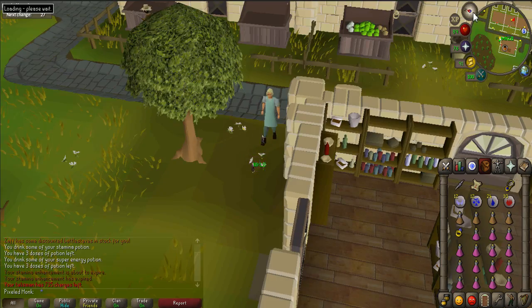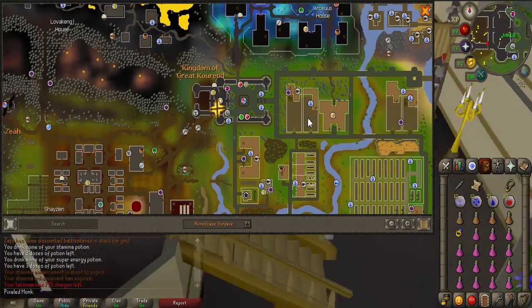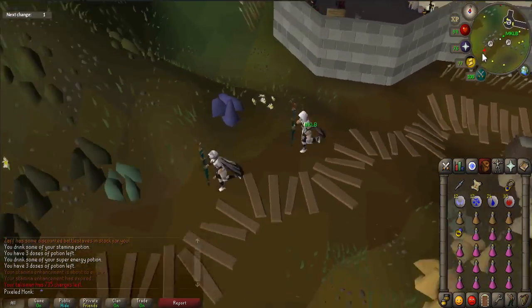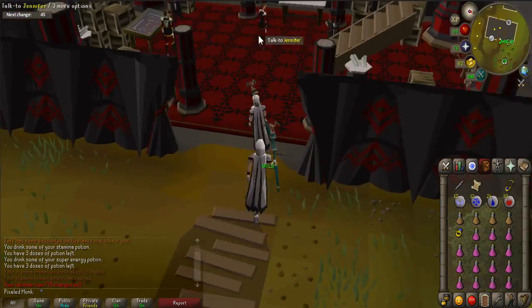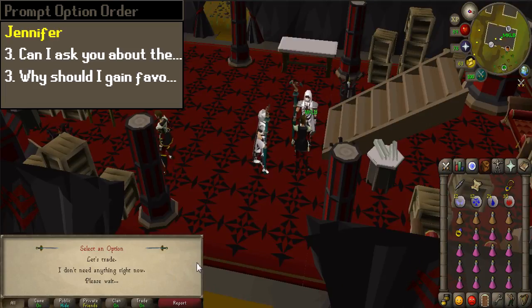Afterwards, teleport back to Kourend and walk southwest towards the Shayzien house. Enter the general store, which is located just north of the combat ring, and will have a shield and sword icon. Talk to Jennifer, and when prompted, select options 3 and 3.